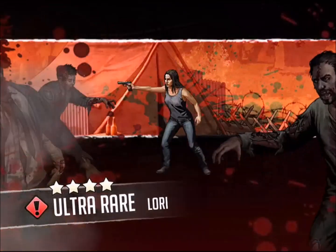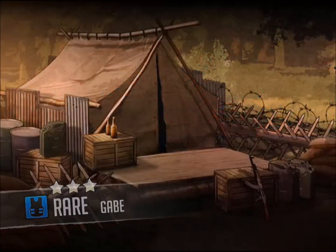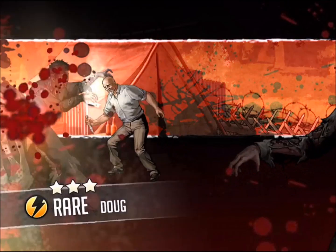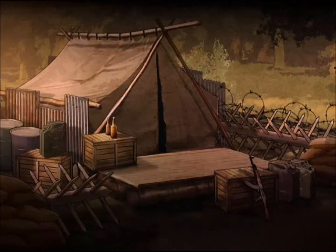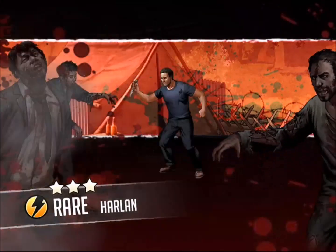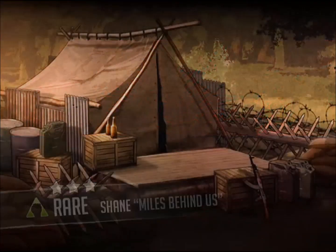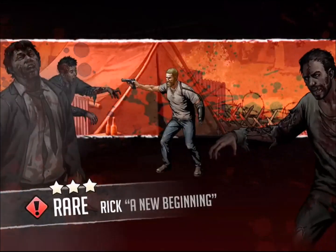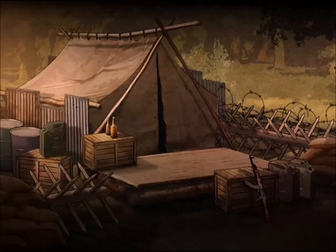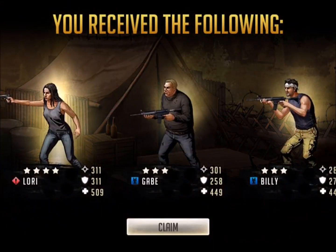And it is an ultra rare here. Lori. Abraham. Billy. Doug. Harlequin. Come on, something. Harlequin again. Shane is miles behind us. One-handed Rick. Benjamin. And creepy uncle Axel — we got to end it with an Axel.